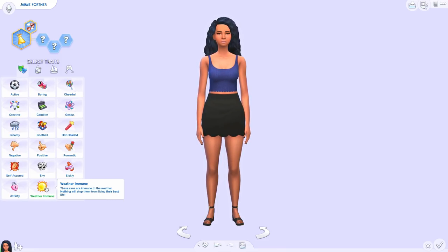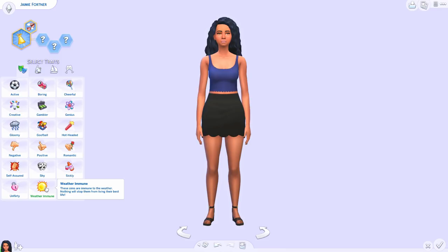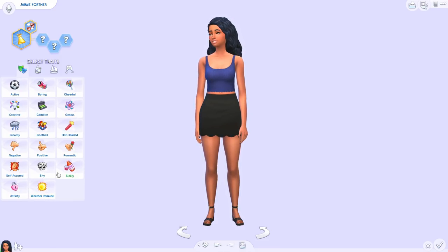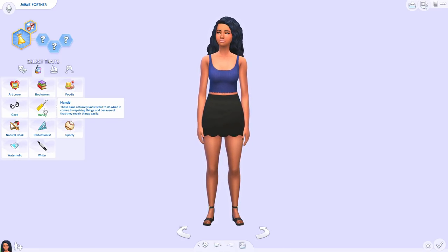Next is Weather Immune — you probably need Seasons for this one, but not necessarily for all of them. These sims are immune to the weather — nothing will stop them from living their best life. If you don't want your sim affected by heat, snow, or rain, just give them this. And with MC Command Center you can have more than three traits, so you can add this as a bonus trait without removing an existing one.